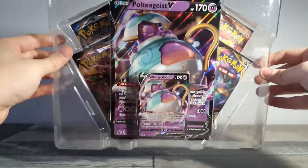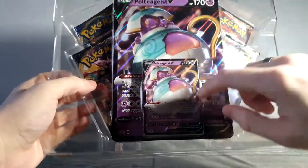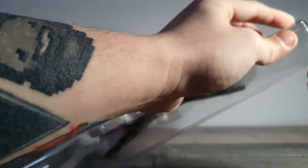It's exactly the same on the inside as the Toxtricity box, except obviously the Pokémon on the front has changed — so we've got the massive Polteageist there. Four booster packs and a download code, which of course I'm going to give to you guys because I always do.